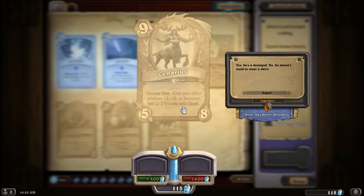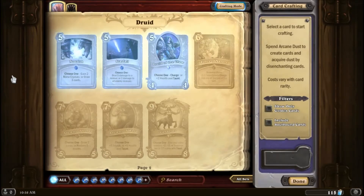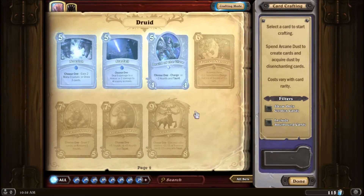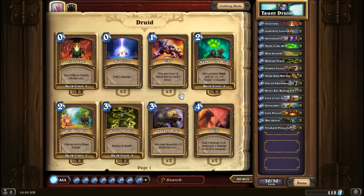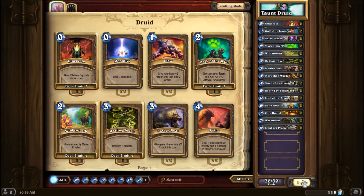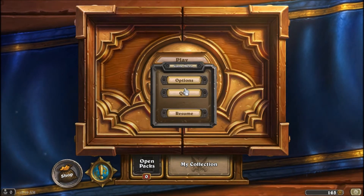Cenarius: choose one — give your other minions plus two-two, or summon two two-two Treants with Taunt. What would be really cool — though unlikely — is using Force of Nature to summon three two-two Treants, then use Soul of the Forest to keep them, then play Cenarius to buff them all to four-fours, giving twelve total attack and health plus Cenarius himself at five-eight. Obviously very circumstantial and costs a lot of arcane dust. Anyway, I was just looking at these cards for fun. It's about twelve minutes so that's going to be it for this episode — thanks for watching and I'll see you next time.